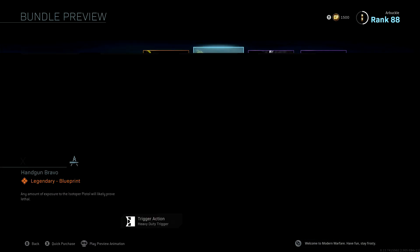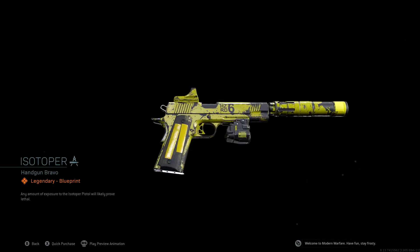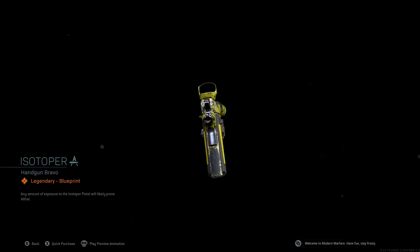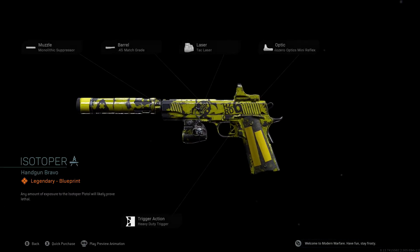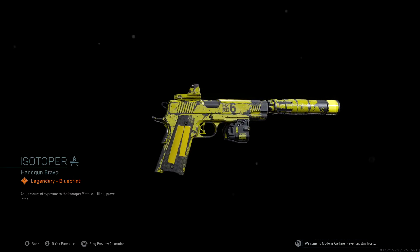You're also going to get the Isotoper — a legendary handgun blueprint. This looks like it's for the 1911. It's got five attachments, some pretty decent ones, and looks to be silenced — which makes sense, as most snipers run a silenced secondary. It also has that really cool yellow and black camo, looks kind of like a bee almost, very vibrant colors. I'm not sure this is the best camo for a sniper trying to play defensively since it will give away your position.